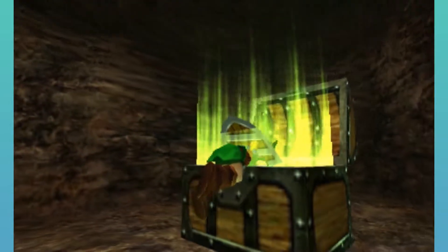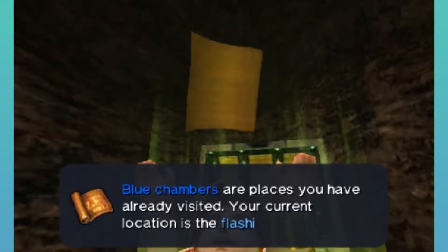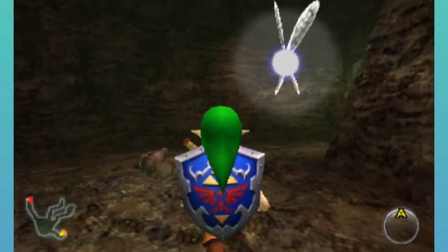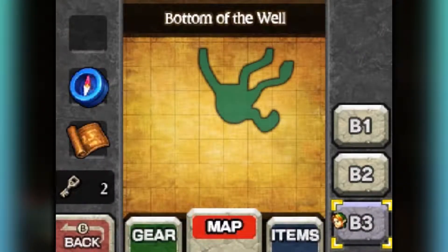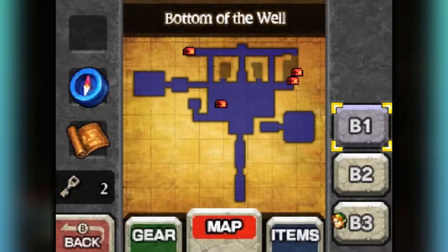This is the dungeon map. We have pretty much everything we need besides the gold Skulltulas. Let's take a look at the map. This is currently where we are. We don't really need to come back here to the bottom floor. These are just various mini rooms — like where we got a key, where we fought Dead Hand. There are a couple of treasure chests for me to grab.